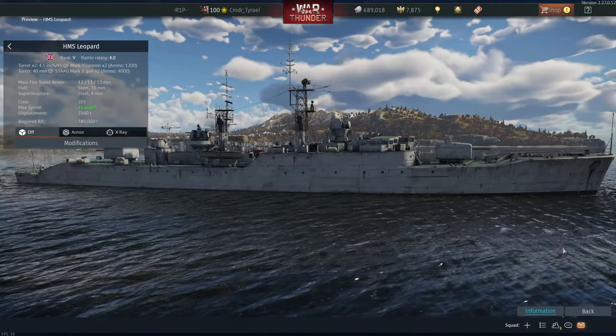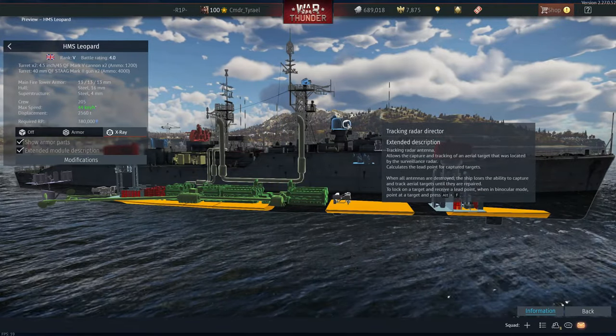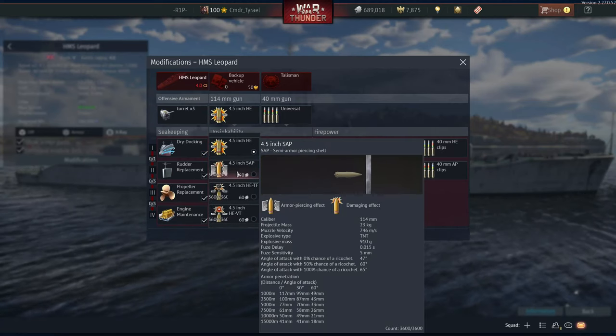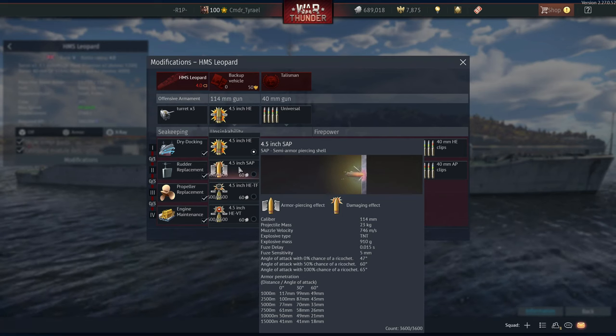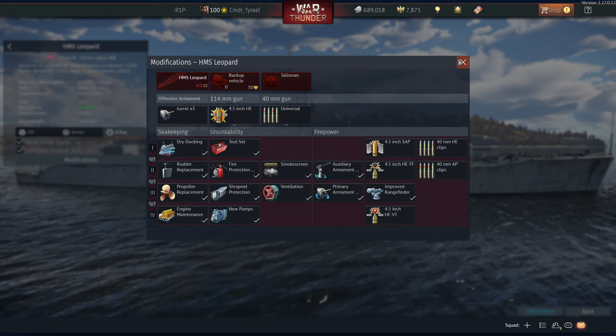Some ships have an obscene Silver Lion modifier now. As you can see here, we've got 60 Silver Lions per shot and you have four guns, so 240 Silver Lions per salvo. The SAP rounds aren't working like they used to. So let's have a look at last week's gameplay and you can tell me what you think about this ship down in the comments below.